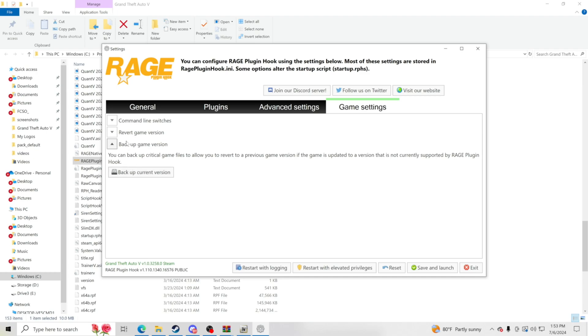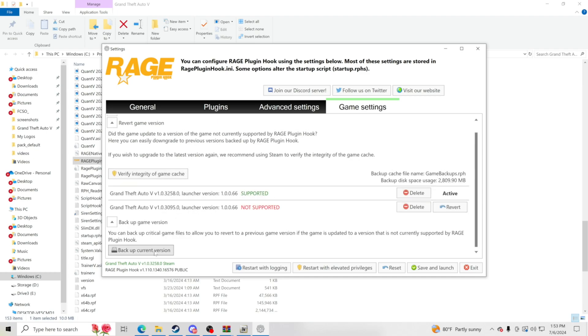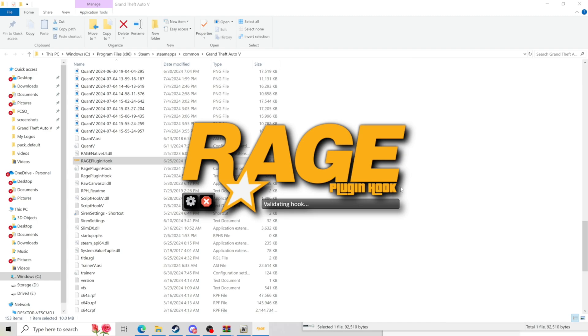Make sure you guys back up your current version. You should see your backup in there — you should see exactly what I have, except the one that says not supported. You should see the version number there. If you do not see it as active, go ahead and click backup current version. Once all that is installed, hit save and launch, click OK, and let that go through. There we go — we are getting inside the game.